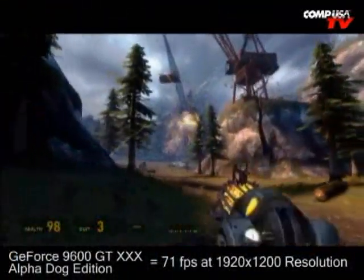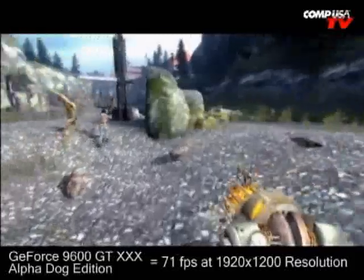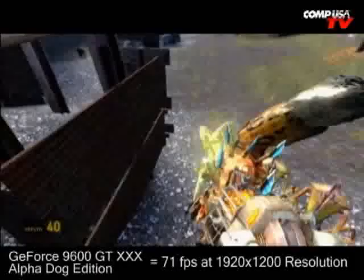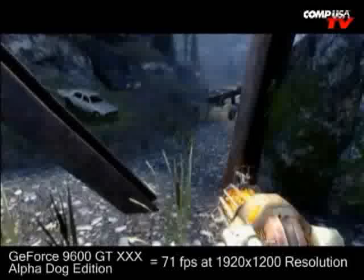Half-Life 2 Episode 2, running everything on max at 1920x1200: the 9600 XXX Alpha Dog Edition scores 71 fps, the standard XXX Edition scores 64 fps, the 8800 GT scores 69 fps, and the 3870 scores 47 fps. In Crysis, it's almost the same speed as the 8800 GT, which is a big deal, because usually the 8800 GT is 5 to 10 frames per second faster. The 8800 GT is also a step up in the price category.